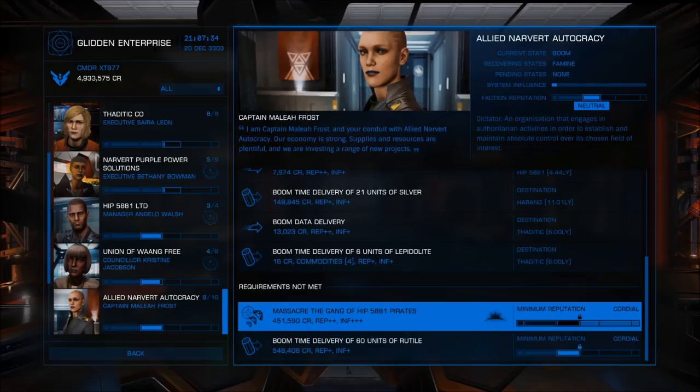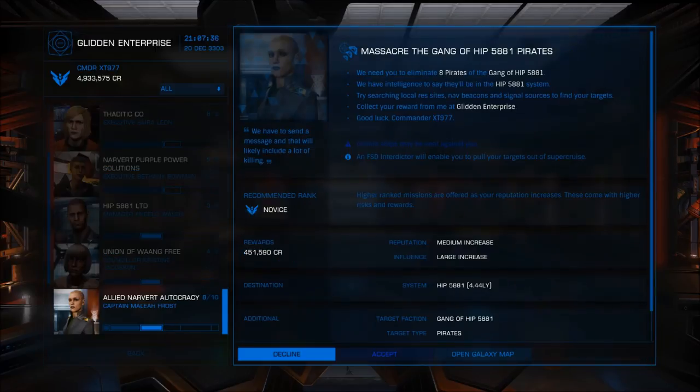Massacre the gang of HIP 5881 pirates. I cover this in my 'So You Want to Be a Bounty Hunter' video. Basically you go to HIP 5881, look for a resource extraction site, or if there isn't one, use an FSD interdictor. Find a target that says 'wanted' — and once you get a scan it should say 'mission target' on the lower left. Yank them down out of supercruise or blow them up in the rings. Take out eight of these and you get the bounties from all eight plus 451,000 credits as the mission reward.